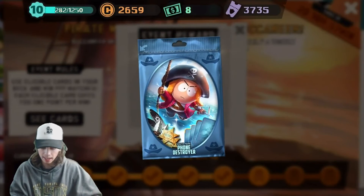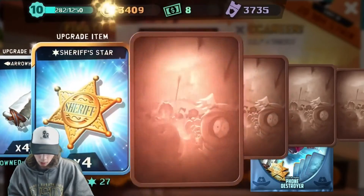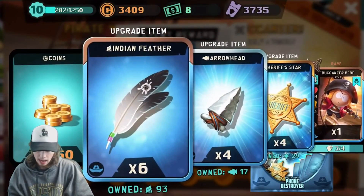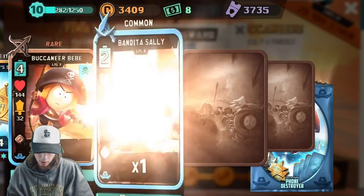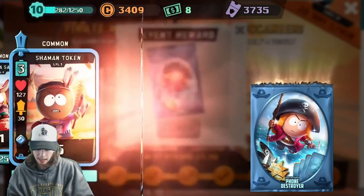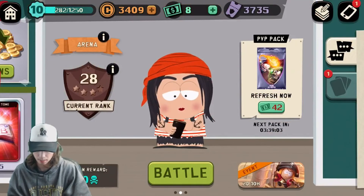Now we need 90, so two more wins until we can get the next pack — which really isn't that difficult. We get one more Buccaneer Bebe — perfect. I need these Arrowheads, so we get four more of those. Four more Sheriff Stars — perfect. Buccaneer Bebe, thank you. A Sally. Five Shaman Tokens — I would rather have five Sallys, to be honest. And then we get two Captain Wendys, which I'm probably never going to use again after this.